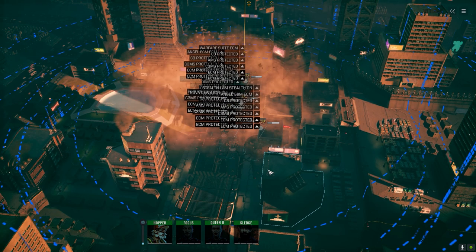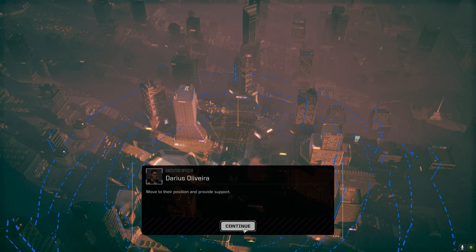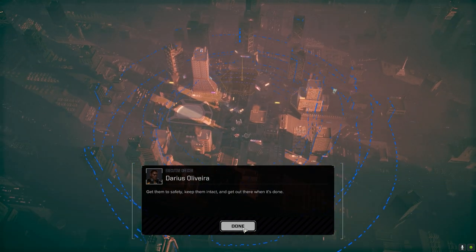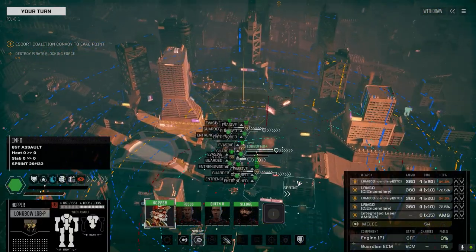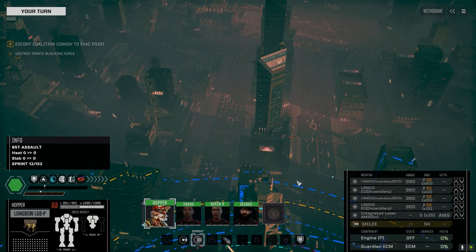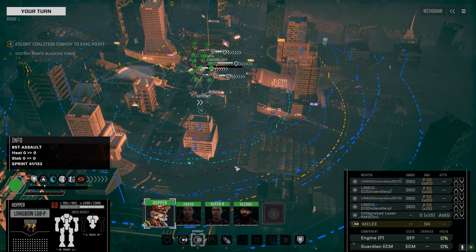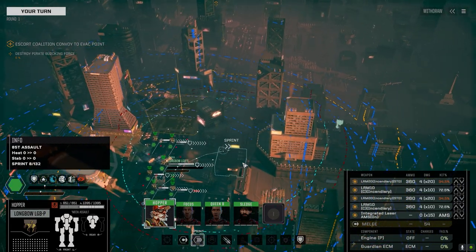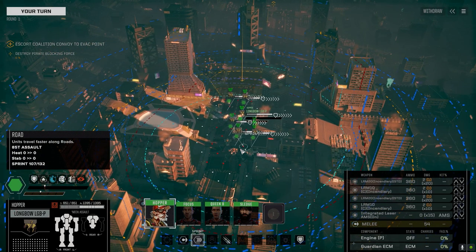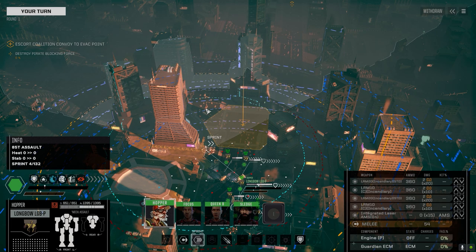We all landed in the same area — perfect. Friendly units are under fire. Watch for civilians — the cities are supposed to be deserted, I took that option. Looks like we've got enemy units here — pirate blocking four, so it looks like just one group. Let's get this started and activate.